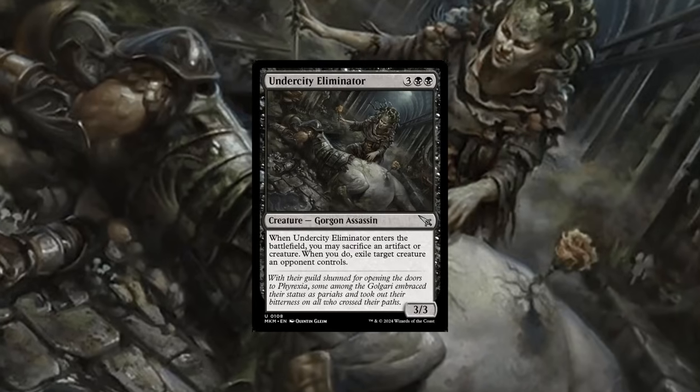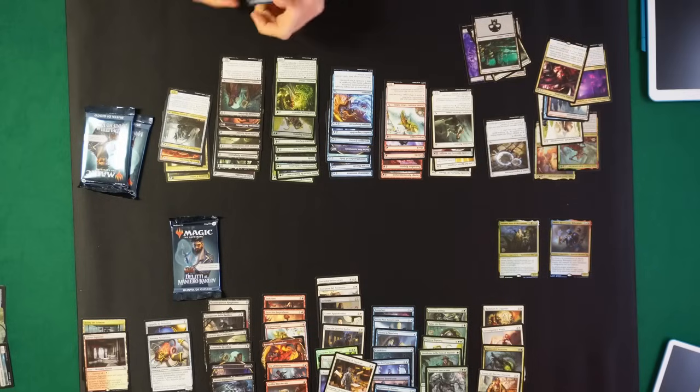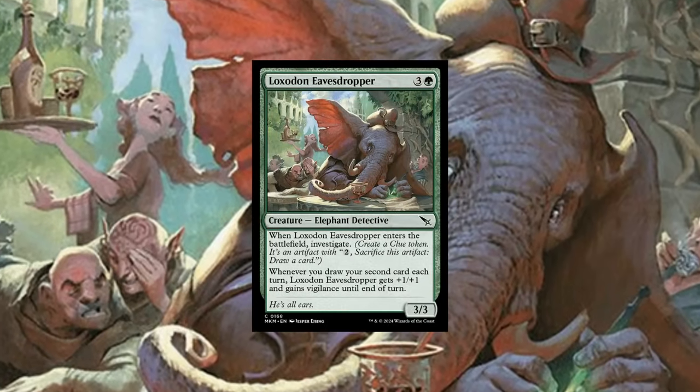This is like Think Twice reprinted — it costs two, you draw a card and make a Clue, so it's actually better than Think Twice. Oh, this uncommon is probably one of the best uncommons — it's a five-mana 3/3: when it comes into play you may sacrifice an artifact or a creature, and if you do you exile target creature. It might be white and black. I also have a Murder — very nice so far. Oh, I love this common — it's a green one, a four-mana 3/3: when it comes into play you make a Clue, and when you draw your second card each turn it gets +1/+1 and vigilance until end of turn.